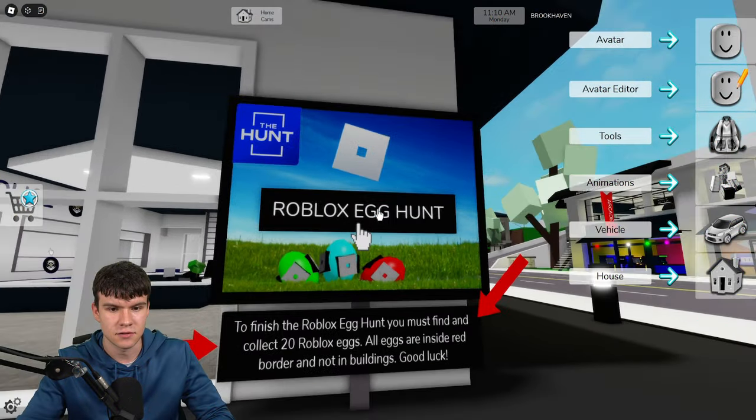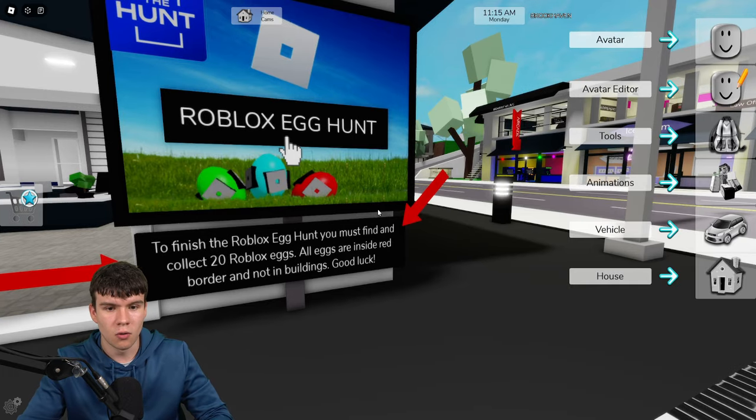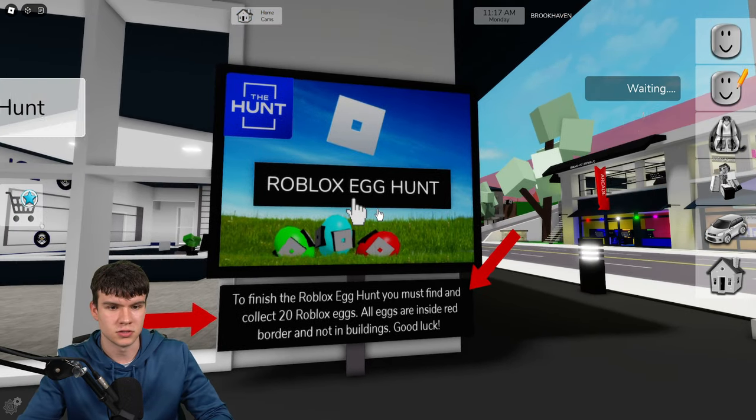So, to get the badge, guys — it says here, Roblox Egg Hunt. Find the Roblox Egg. To finish the Roblox Egg Hunt, you must find and collect 20 Roblox Eggs. All eggs are hidden inside the red border, not in buildings. Good luck.